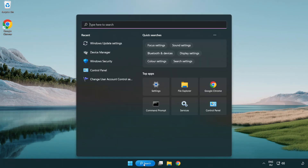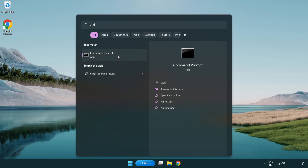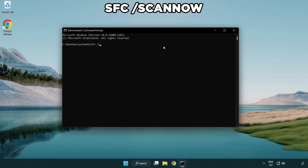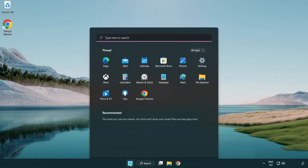Click the search bar and type CMD. Right-click Command Prompt and click Run as Administrator. Type SFC /scannow and wait. After it completes, close the window and restart your PC.